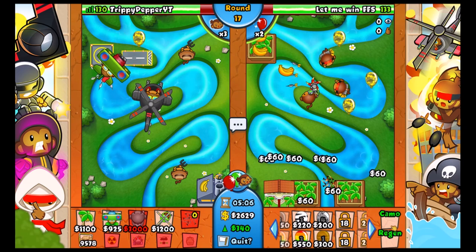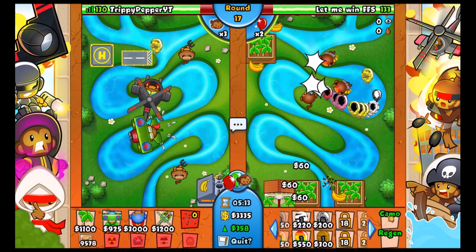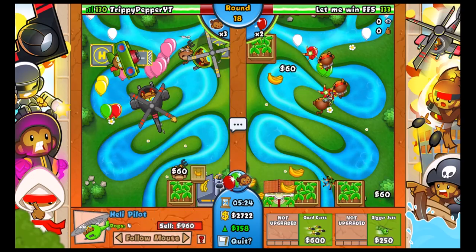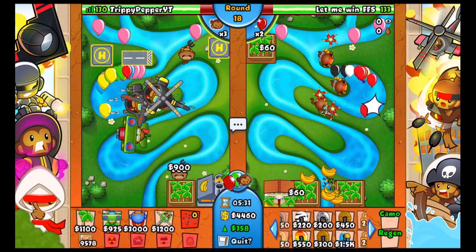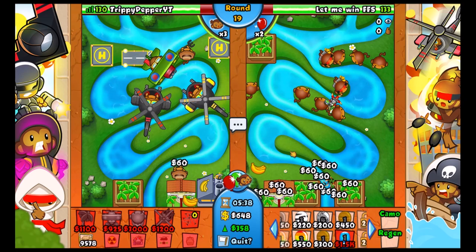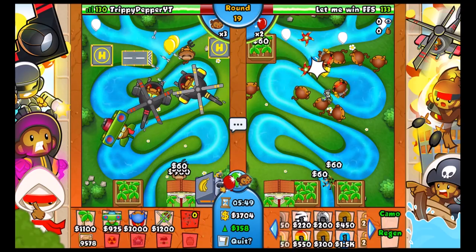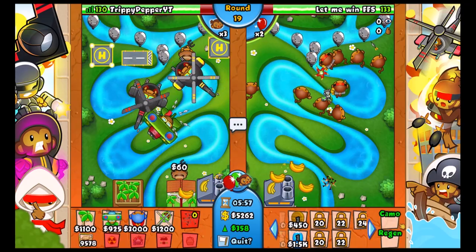He's not doing very well over there - he's going to have trouble against camo balloons. If I send that he's going to have to turbo charge, otherwise he's going to die - yes, he turbocharged. Just carrying on farming. We need to get another heli pilot and set this one to pursuit just in case he sends a moab. Going for another plantation to help us afford that second factory. We'll probably get it on round 21. A factory gives five crates - that's four thousand five hundred a round.